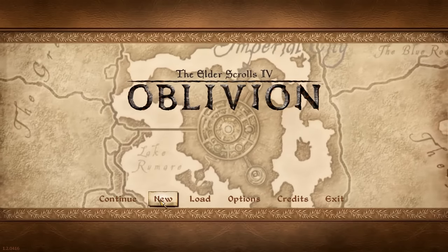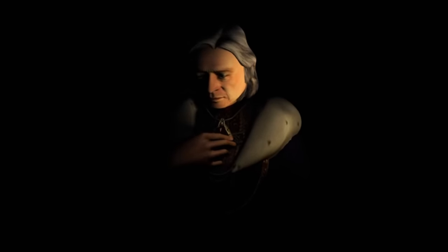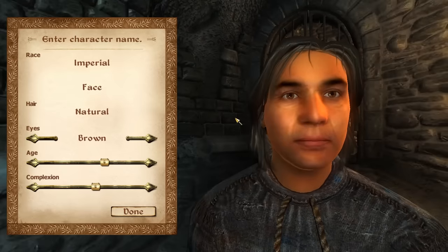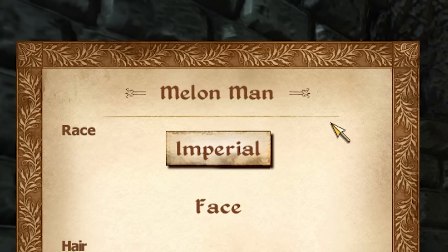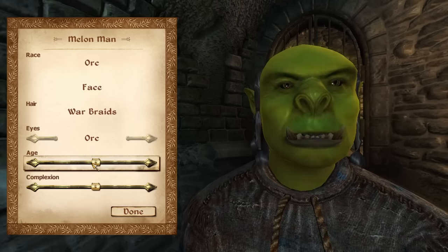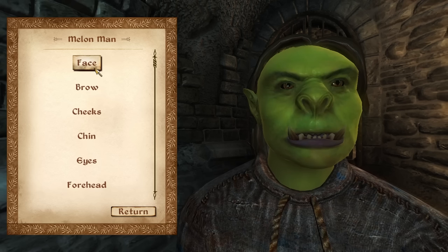So without further ado it's time to dive right in — we're going to need a brand new save file. There we go, we've got the cut scene. Everyone knows the cut scene, we don't need it — thank you Sean Bean, very generous of you. Now in order to find every single watermelon in Oblivion you're going to need an appropriate character for the job. For that we need to create the fantastic Melon Man — someone who is quite simply a living and breathing melon.